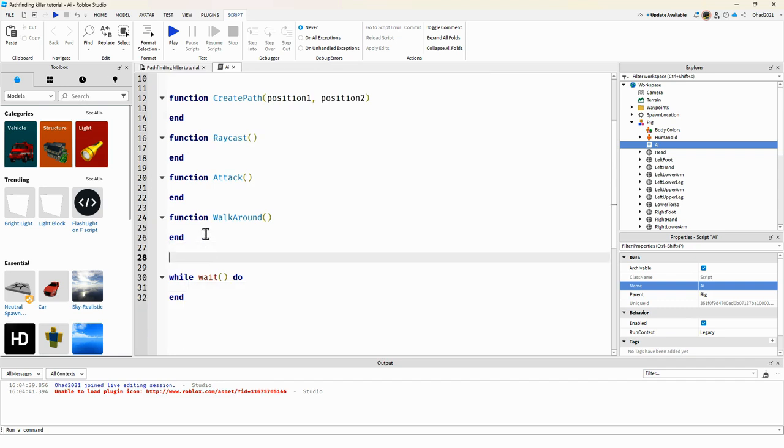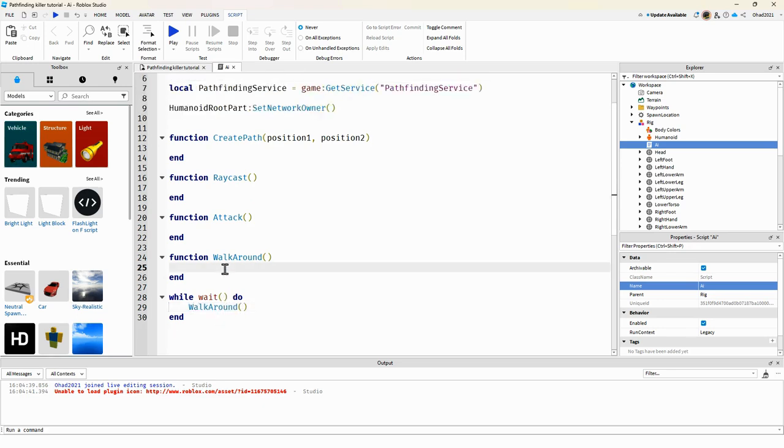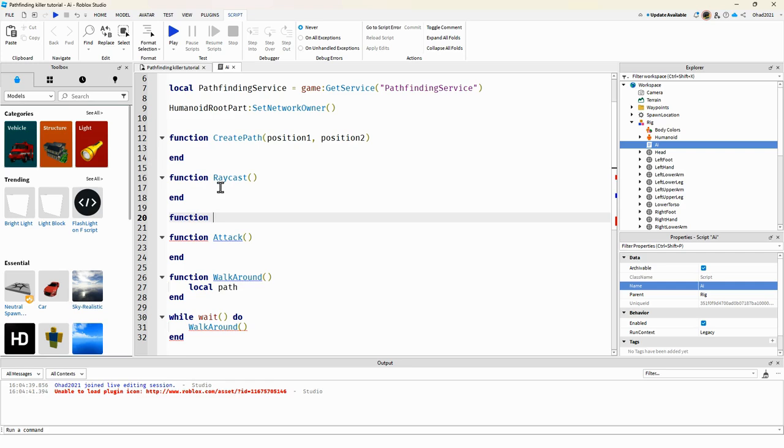In the walkAround function, we're going to want to get a path. Right above the raycast, we're going to put another function called 'getNearestPlayer'.